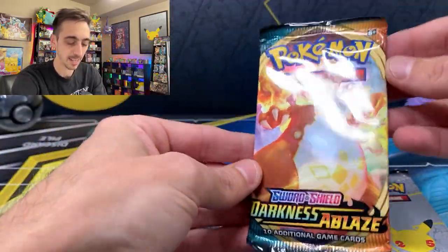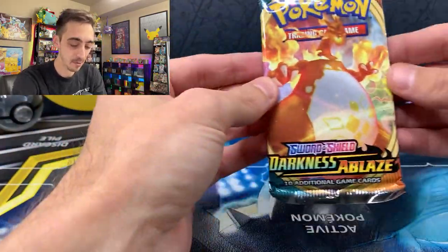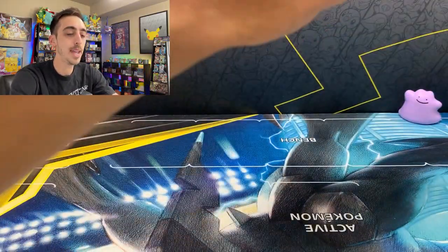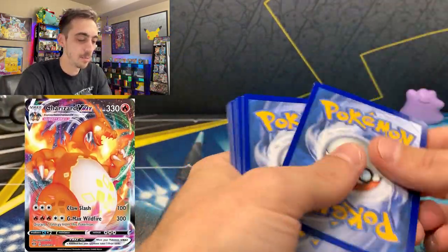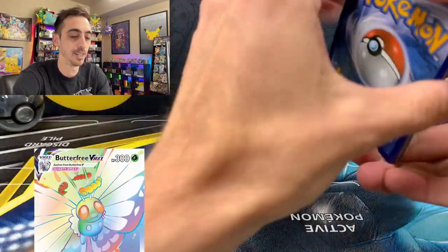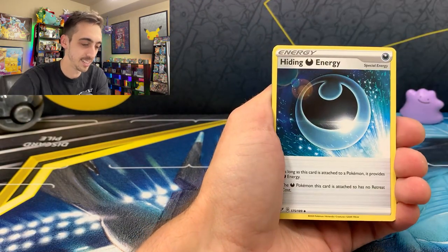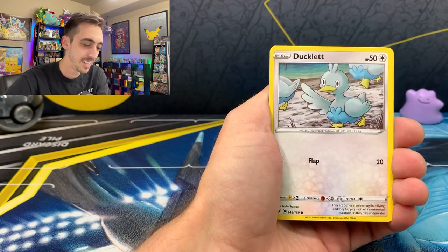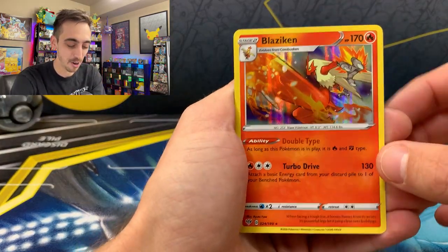Each mini tin comes with two packs of Celebrations and one pack of Darkness Ablaze. Let's start with the Darkness Ablaze — the main card you want there is the Charizard VMAX, but I'd be happy with a Butterfree VMAX or Rainbow Rare Butterfree. We got Toxapex, Parasect, Hiding Energy, Skarmory, Gothita, Paris, Mareep, Ducklett, Spinarak for the reverse, and a holo Blaziken for our rare.